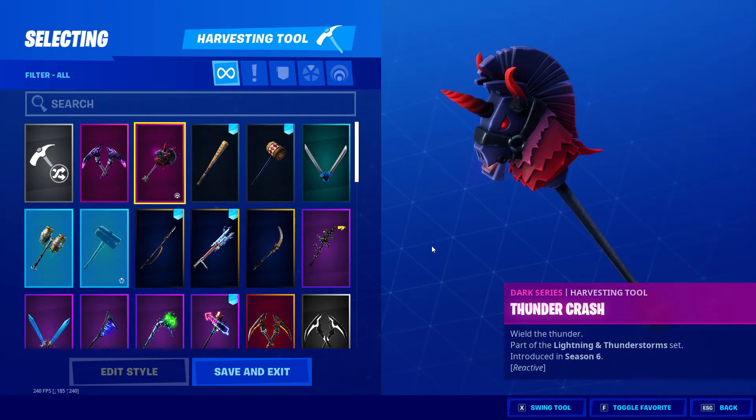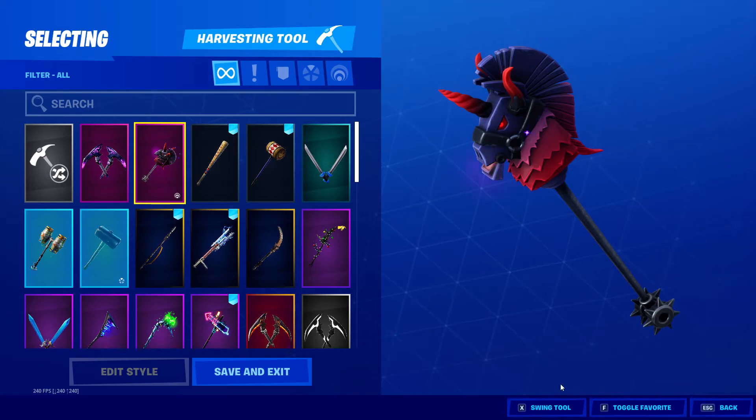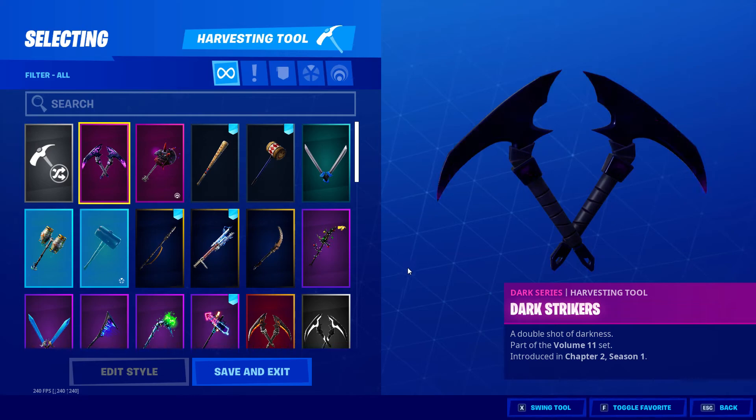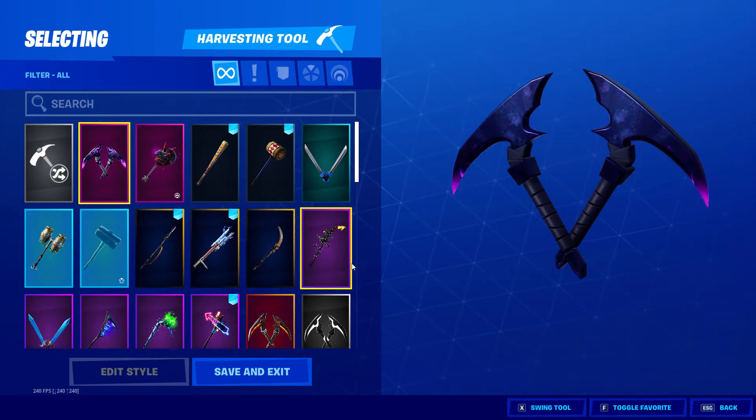Then we've got Thundercrash, Lightning and Thunderstorm set — this is really nice, it's got animation coming out of it. Nice sound. Dark Strikers — nice animation, Chapter 2 Season 1. And that's it for pickaxes.